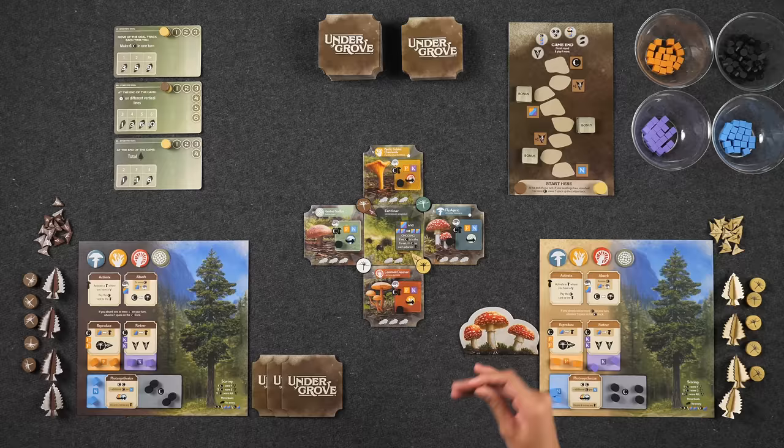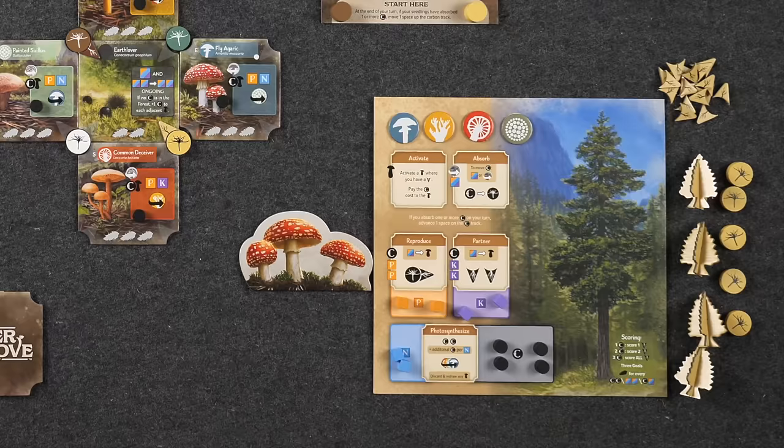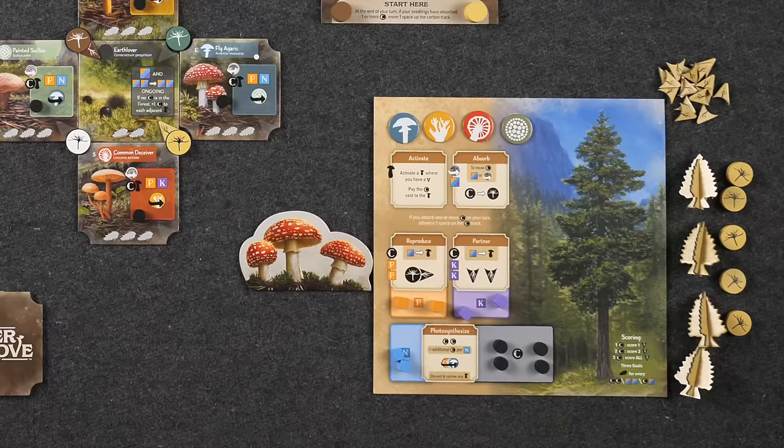The basic concept is we're going to be growing more seedlings, attaching roots to them, and absorbing carbon in order to score the maximum number of mushroom tiles at the end of the game. Players will be taking turns taking one action each until the end of the game has been triggered. There are five different types of actions that you can take, all represented on your player board. Let's start with the middle two actions, since they are very similar, called reproduce and partner.